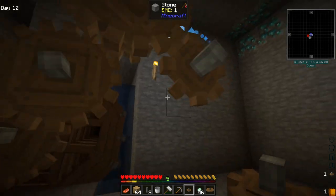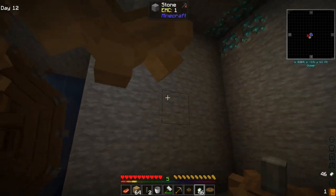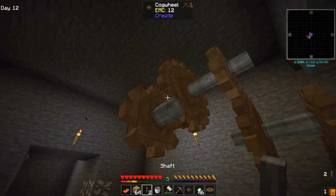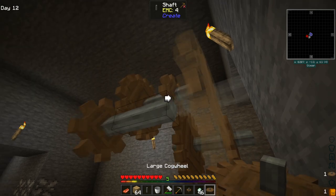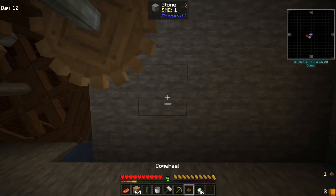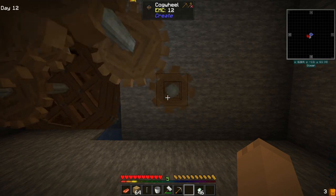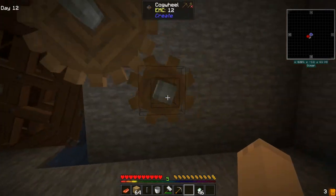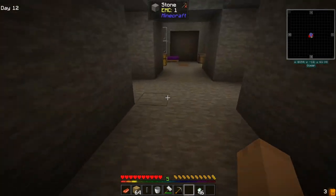If we place this guy down here, we're getting a lot more rotational force. So this is what we want to do. We go back one, put a big gear on here and a small one on that one. You guys can see how much faster — see how slow it's moving here and how fast it's moving here. That is what we want to do, and we can get this sieving set up.